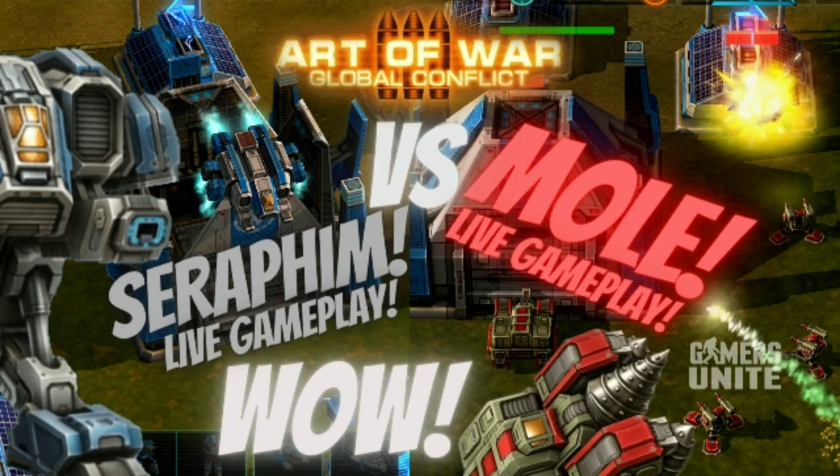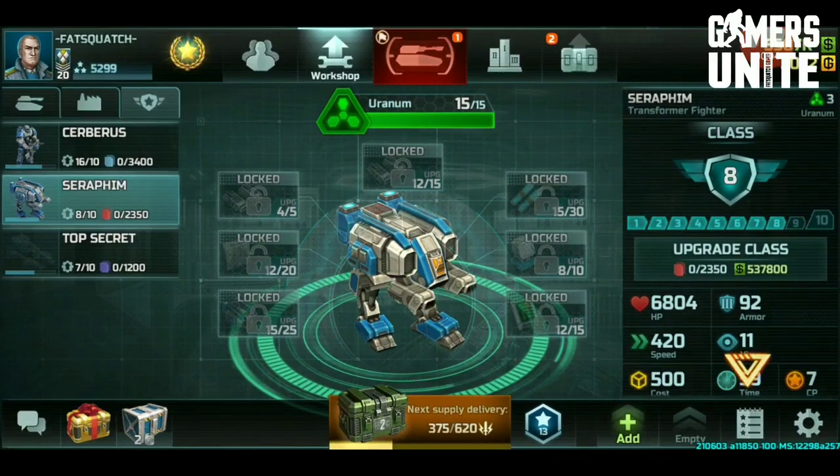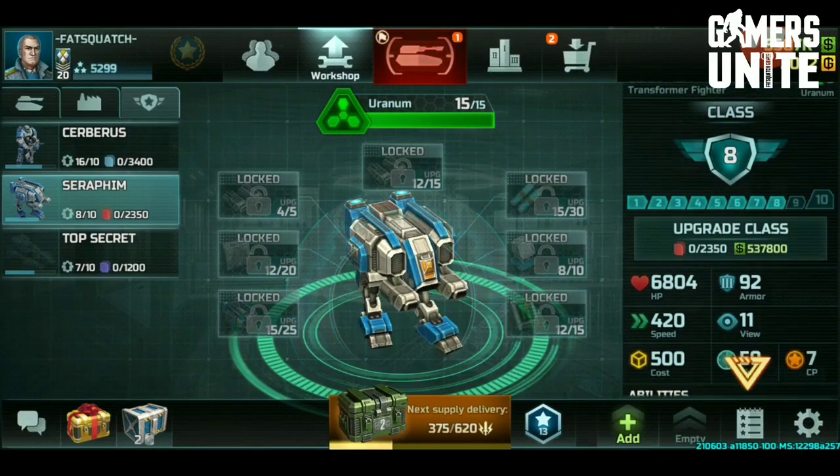Hello and welcome to Fat Squatch Games! The Tier 2 heroes we've been waiting for - this is level 2 on the heroes. Seraphim vs. the Mole, and I've got it all in one video. You're going to see all of it. First, we're going to take a look at Seraphim, and then we're going to also see the Mole in action. Let's take a look at this awesome Tier 2 hero for the Confederation - the Seraphim.